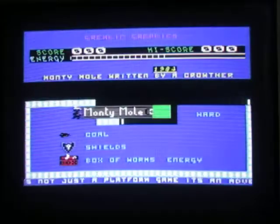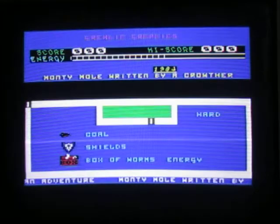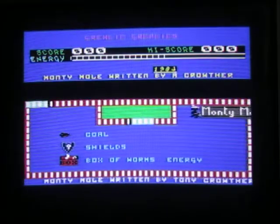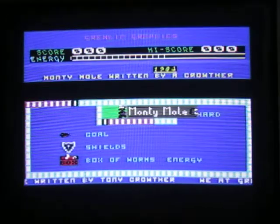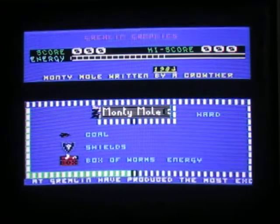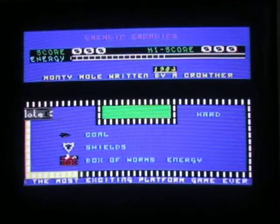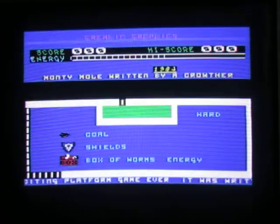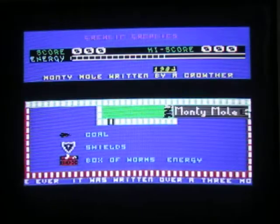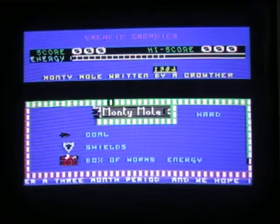There we go! I'm so happy - found a C64 that works, and it works well enough that the SD to IEC is working faultlessly now. So I did nothing wrong in how I set up the SD to IEC. Might even do a video on that. So yeah, now I have a working C64 and an SD to IEC.